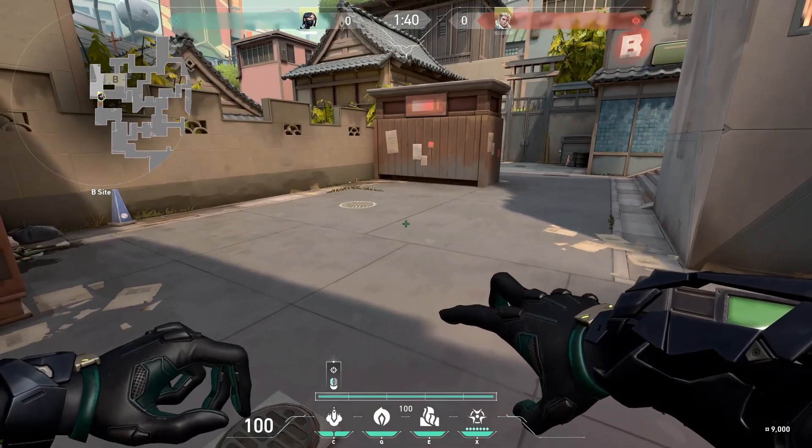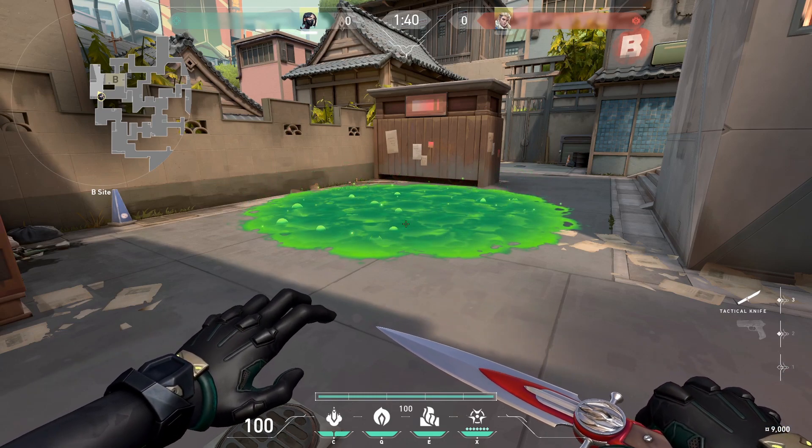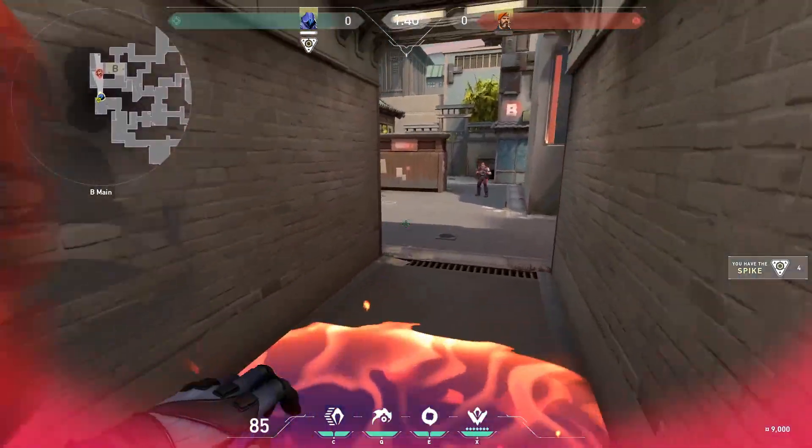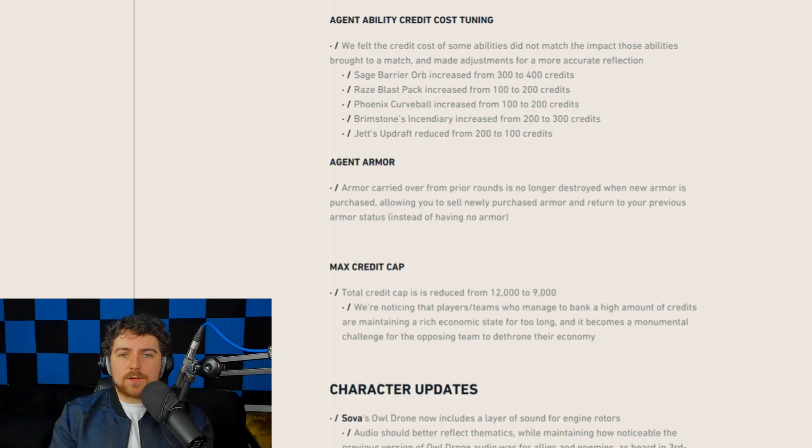Viper got a small ability change — snakebite radius increased from 350 to 450, blocking a larger area. Alongside this, for Brimstone, Phoenix, and Viper — the game now addresses players b-hopping through incendiary, fireball, and snakebite while taking no damage. The height requirement to jump out of all damaging area-denial abilities is now 80 to 120. The damage tick speed has also increased, making those abilities more punishing overall.